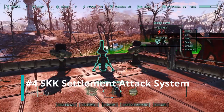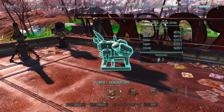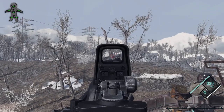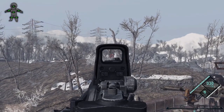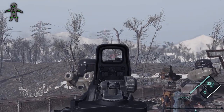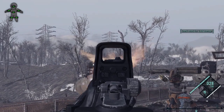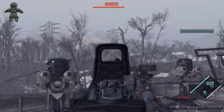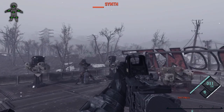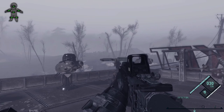Number four: SKK Settlement Attack System. You ever get bored of building up the defenses of your settlements because the vanilla settlement attack system is busted and almost pointless? Well, me too. What this mod does is give you a configurable attack system that actually gives you a reason to build a defensible base. The group size, frequency, and difficulty can all be adjusted per your desire, and it's just a lot of fun actually having groups attack your base and give you a reason for putting up turrets, spikes, defenses, and all that kind of stuff.